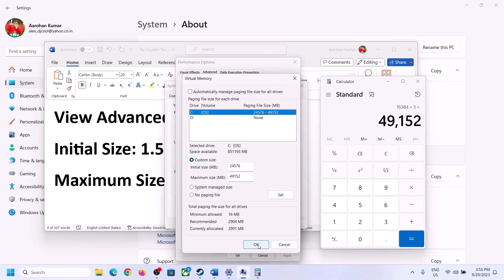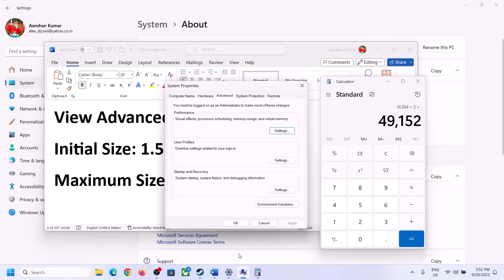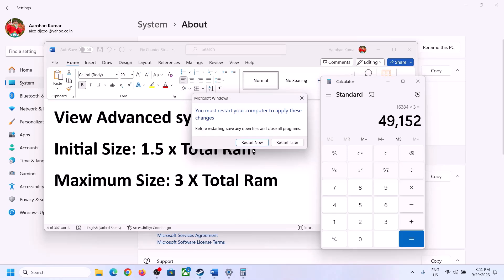Click Set, then click OK, Apply, and OK through all dialogs. Restart your computer — the restart is important after this step.